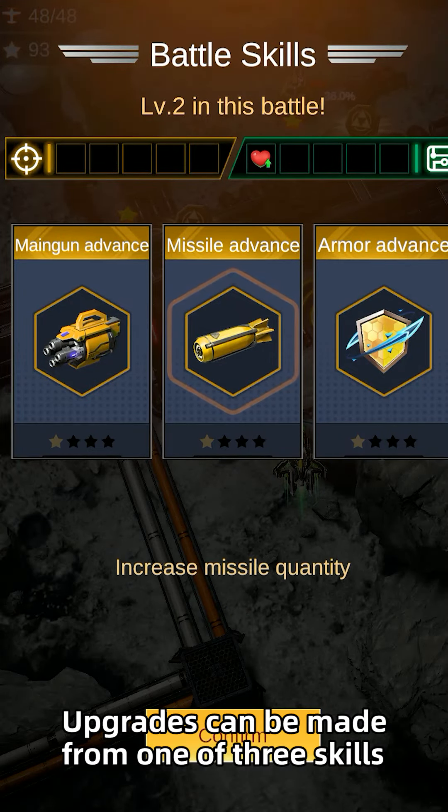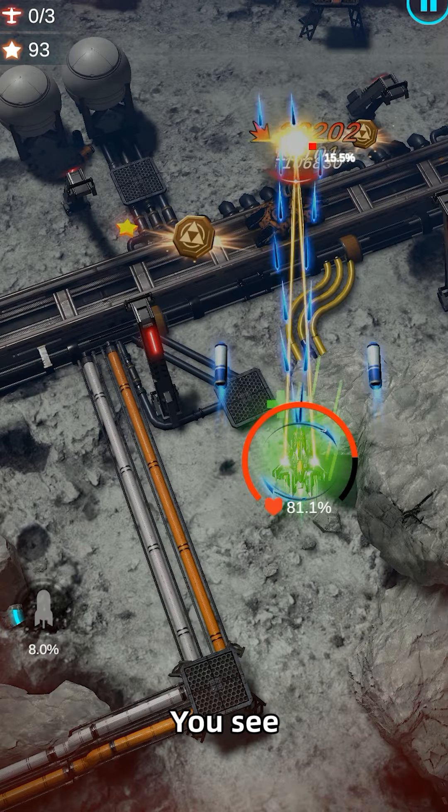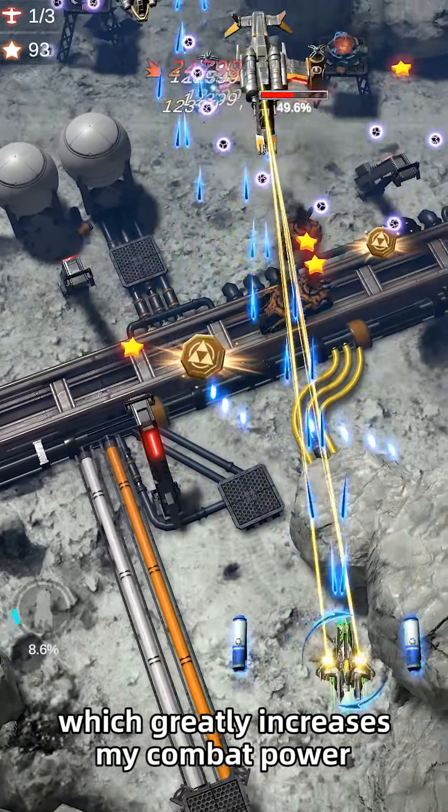Upgrades can be made from one of 3 skills. I chose Missile Enhancement, which increases the number of missiles we have. I can now fire 2 missiles at once, which greatly increases my combat power.